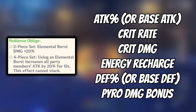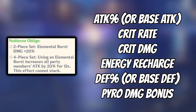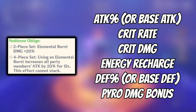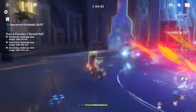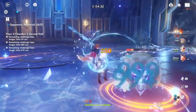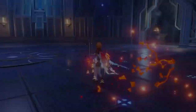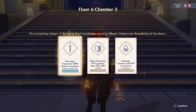For artifact stats you'd want attack percentage, crit rate, crit damage, energy recharge, defense percentage, maybe pyro damage bonus, and flat attack or flat defense if you don't have the percentage versions. If you have a good main stat and two to three good substats, go for it — as long as it's Noblesse Oblige. You could run a 2p flat with 2p Noblesse Oblige, but I'd heavily recommend the full 4-piece Noblesse Oblige, even if you sacrifice a little on substats or main stats. It's worth it on support Xinyan.